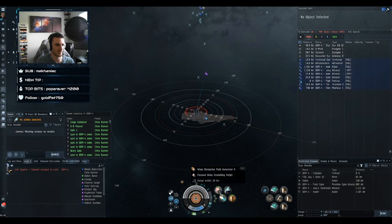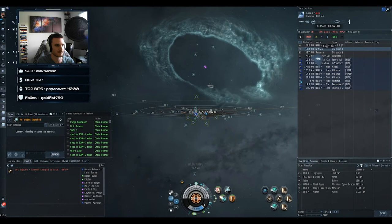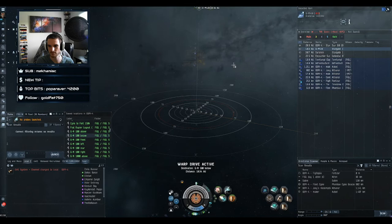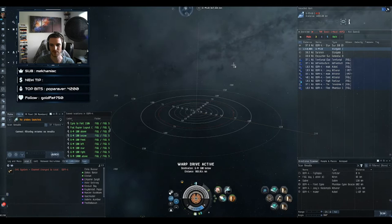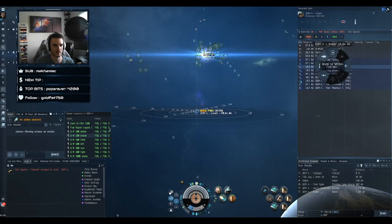HIC — Heavy Interdiction Cruiser. As mentioned: Broadsword, Phobos, Devoter, Onyx. I'm using the Broadsword for this demonstration — it's easier to just put up a bubble on a HIC and keep it up than to keep spending charges with the light interdictor. Does it make catching blockade runners easier? It can, although I think they're actually slipperier now that they added the interdiction nullifier module for them.